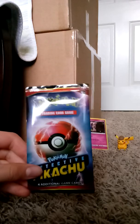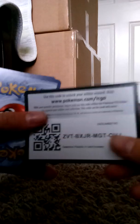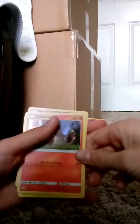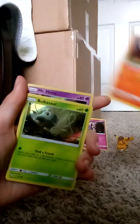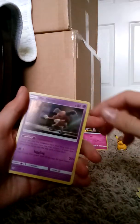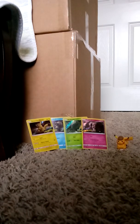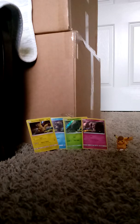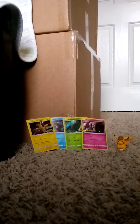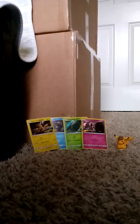First up is a Detective Pikachu pack. Here's the code. We have Charmander, Bulbasaur, Bulbasaur, Lickitung, and Mr. Mime. I don't even need to pause between these; I will so I can put the cards away. We might as well just open them all together. Next Pikachu pack.